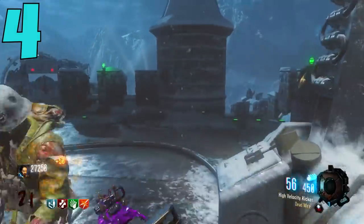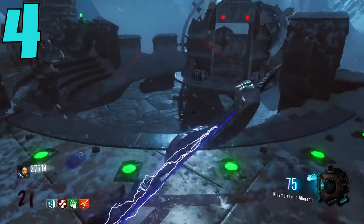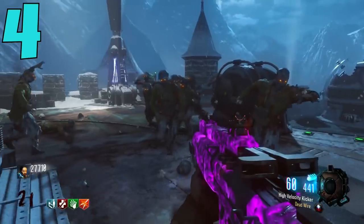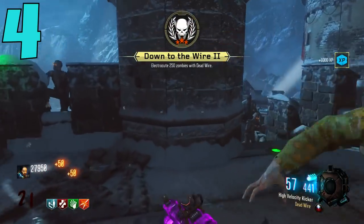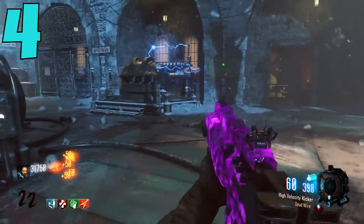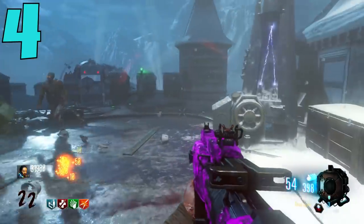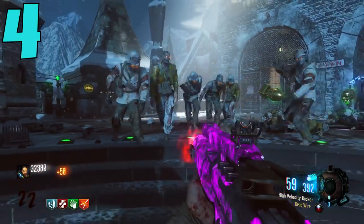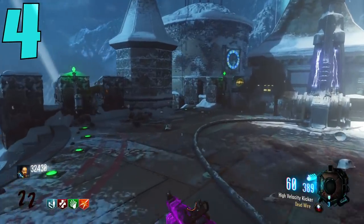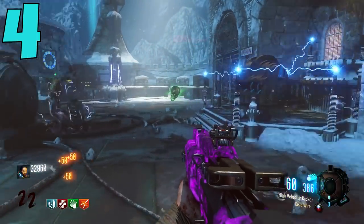It turns any weapon into a wonder weapon, and if you compare it to the Wunderwaffe — because this is pretty much the Wunderwaffe — it gets you a maximum of 10 kills per shot, very similar to the Wunderwaffe, and it recharges every 5 to 6 seconds. So every 10 to 12 seconds you get 20 kills, and for the amount of ammo some guns carry it is absolutely disgusting. Getting to higher rounds with Deadwire really takes no skill at all.